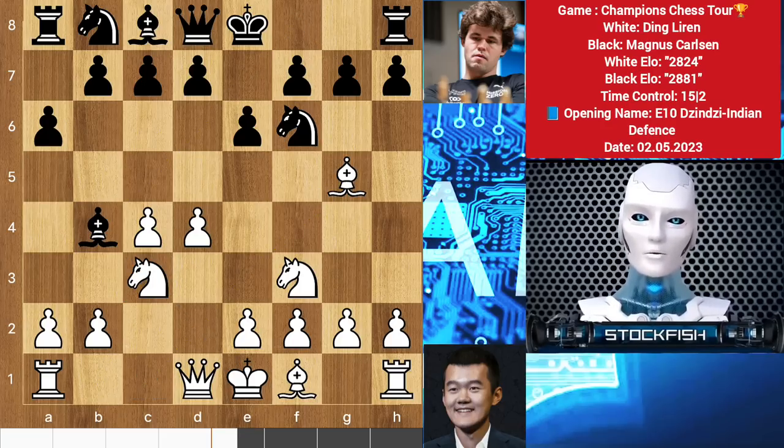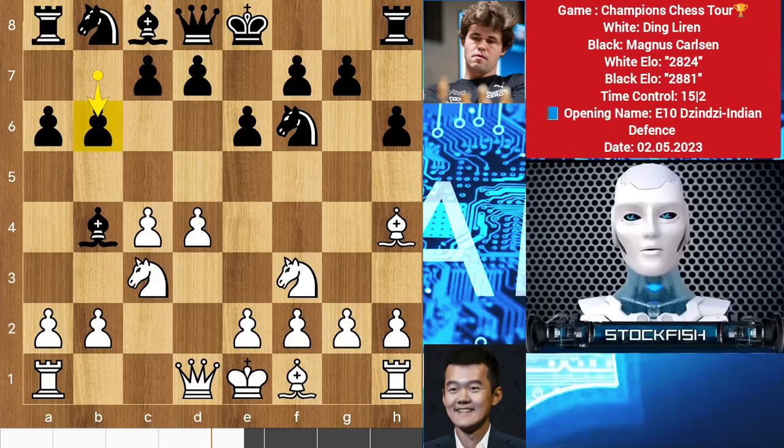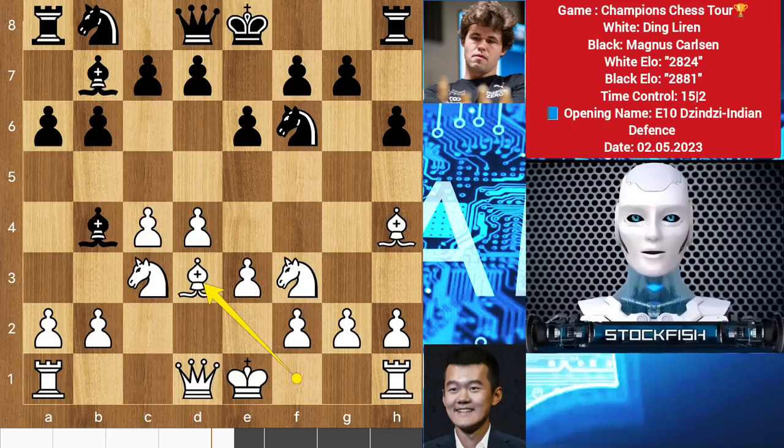Knight c3 or bishop f5. Ding chooses to play Nc3, Be4, and the game turns into the Anti-Nimzo Indian defense. Bg5, h6, and taking the knight isn't good — we will see a check by the bishop, and after takes, queen takes, the position will be drawable. So bishop to h4, b6. Magnus wants his bishop on this diagonal and the b6 move holds the queenside structure as a defensive army.